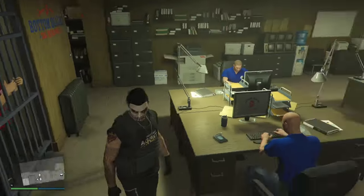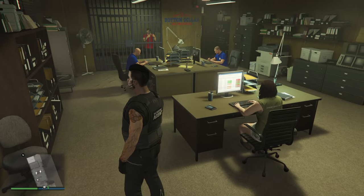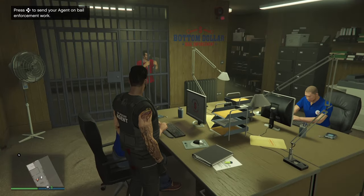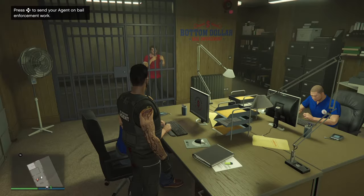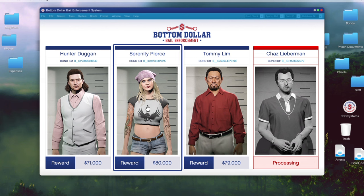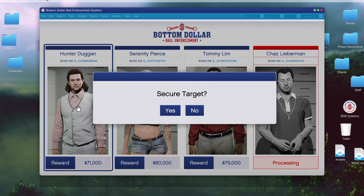We're not going to get paid straight away because we need the bail office to process it. If you have none of these staff, it's going to take 24 minutes for payment to be processed. If you have one, it's 12 minutes. If you have two like I do, it'll be processed in 6 minutes. So with these standard bounties, I've shown tips in my bail office guide on how to get through each mission. We've got Duggan - there are three of them and they're all pretty much the same mission. We'll go do the Duggan one first.